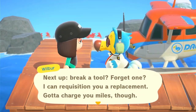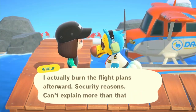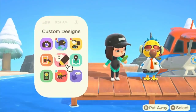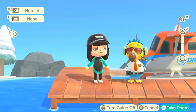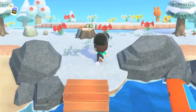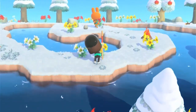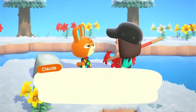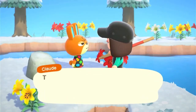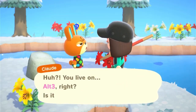Those first villagers have crappy starter houses, and I know you can use DLC to make them better, but maybe we got time for that. All right, it's our first Nook Mile island! Let's get a picture with Wilbur. Oh, I want to say his name starts with a C — Cloud! I think Cloud is a decent villager. He's not going to stay on our island, but I'll invite him just to have some bodies right now. Come to my island, please, Cloud!